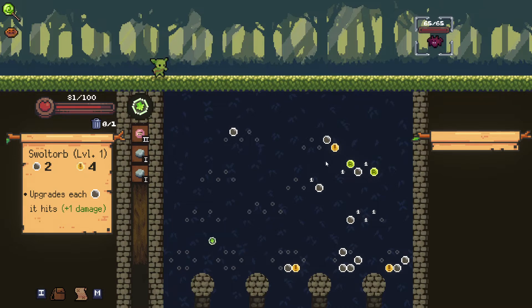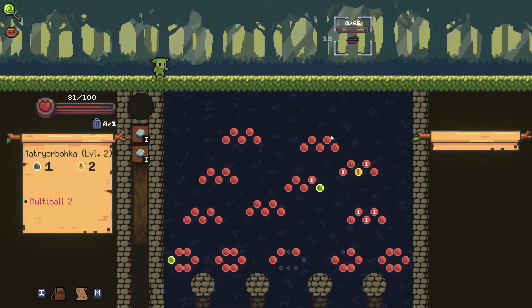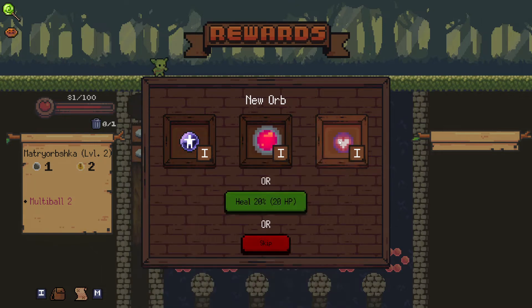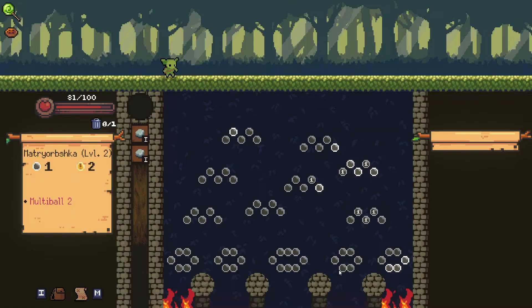Do we now - we are four damage short, right? Oh, three damage. One. 18 damage with four balls! Poltorp Geist is good, Orpsium we already have, Dogtorp - just for healing we're gonna go with the Poltorp Geist.